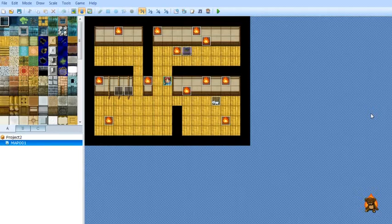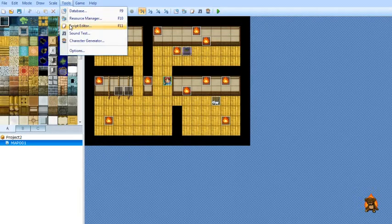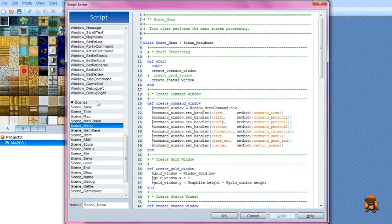When it comes to messing with scripts in any way, mainly because of Murphy's Law — if anything can go wrong, it will go wrong. These are very simple and minor edits, but just in case, back everything up. With that said, we'll open the Script Editor.